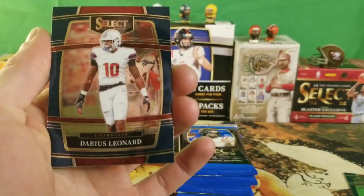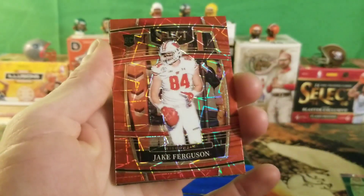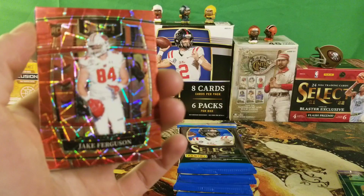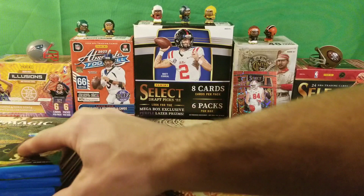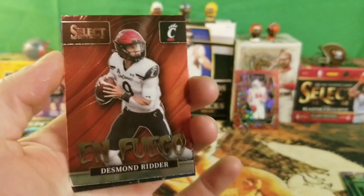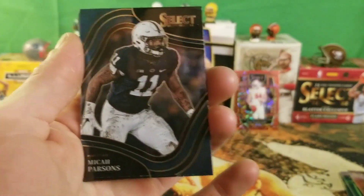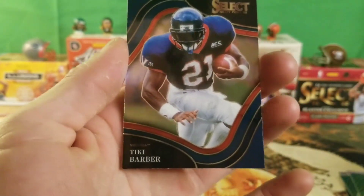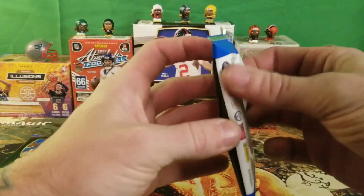Then we have a Darius Leonard, an Aidan Hutchinson, and a Jake Ferguson on the laser red rookie. That's our first laser! We got a Desmond Ritter on the En Fuego. For our field level, we have a Micah Parsons, a Mike Evans, and a Tiki Barber. Not too bad on our first pack.